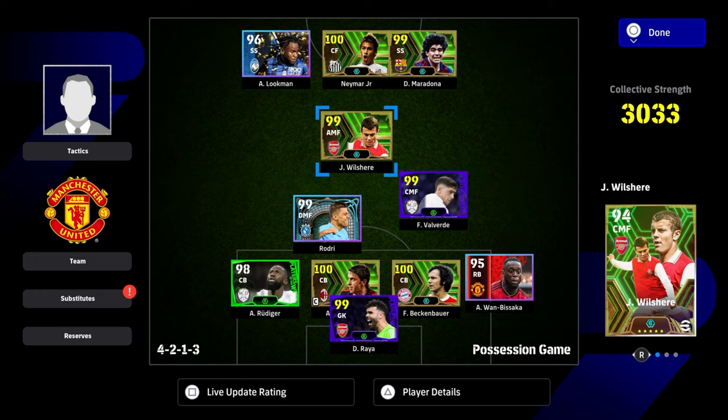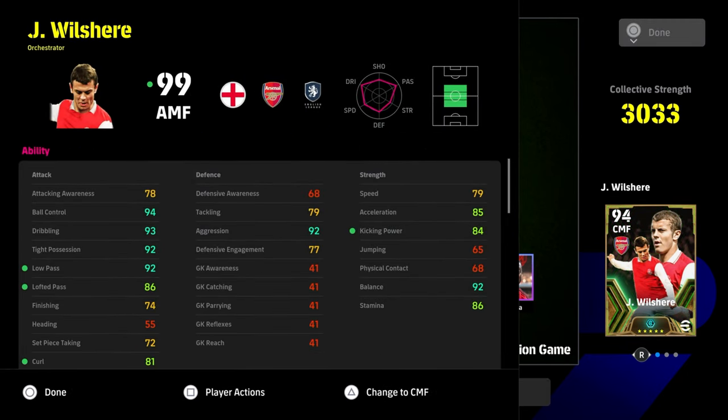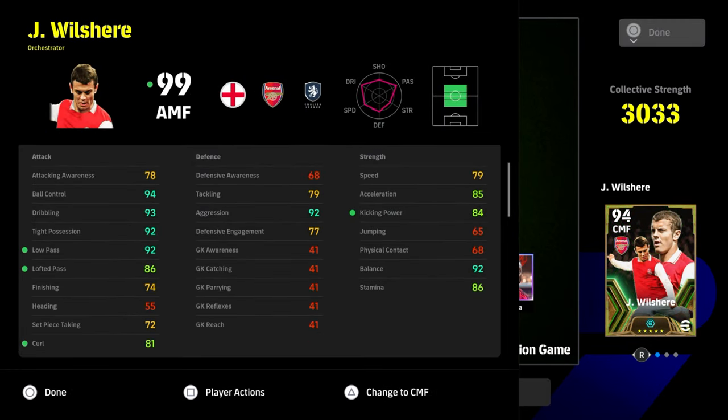Wilshire just seems to be able to get on the ball a lot. This is the build in the formation we have here: he is down as an attacking midfielder — 94 with the ball, 93 dribbling, 92 tight possession and low pass, and of course only 74 finishing, which isn't a problem because you're just going to be scoring a lot of tap-ins. 92 balance, 92 aggression, 85 acceleration, 84 kicking power. He plays way above his stats — like a 90 speed, 90 acceleration, 100 balance type player with about 85 finishing.